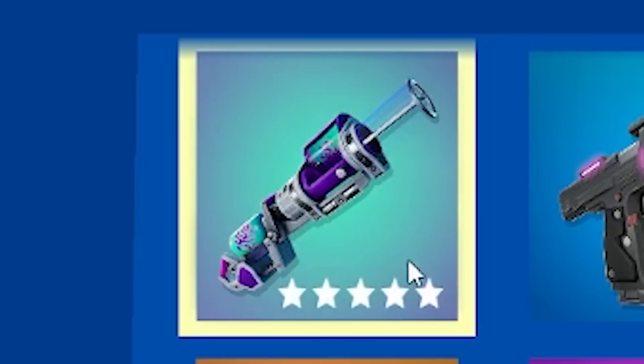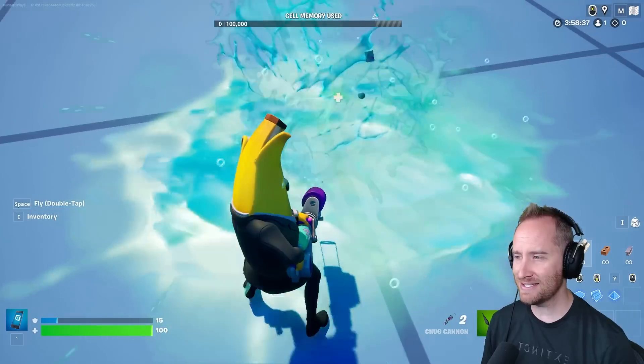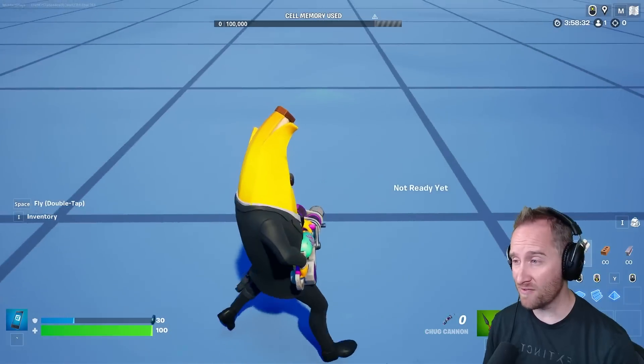This is kind of cool — we finally got Chug Cannons in Creative. I'm not sure why it took so long, but it's nice that we finally have it, for both UEFN and Creative 1.0.